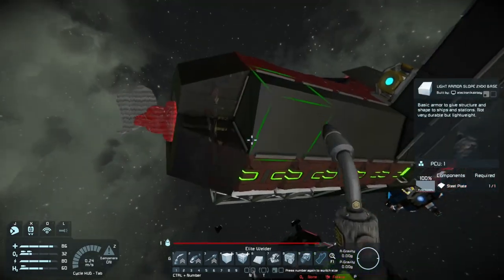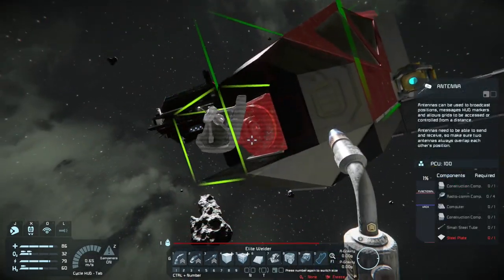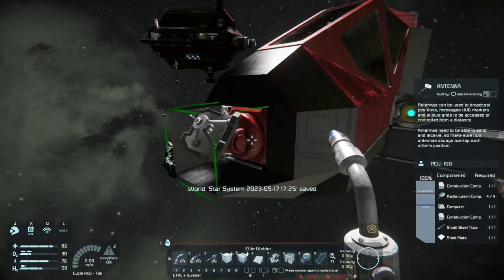I put enough small batteries on here so I don't have to use an oversized large battery and it keeps it more sleek. All the steel blocks I'm using are light steel blocks, not heavy steel blocks, which enables us to move a bit quicker through space.